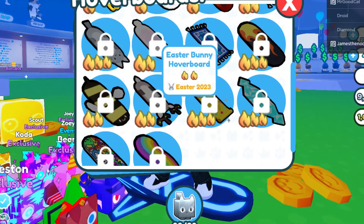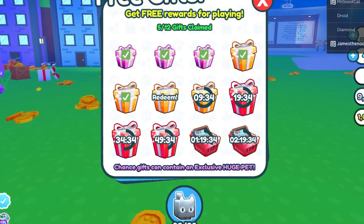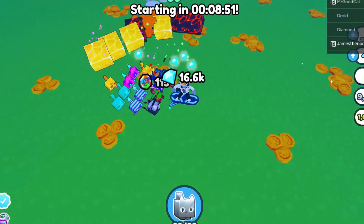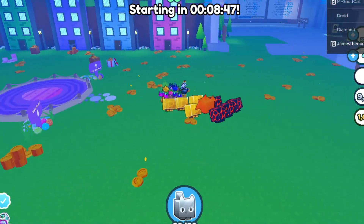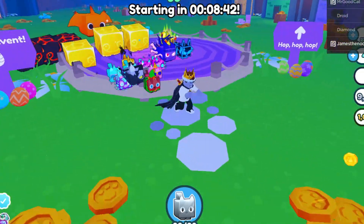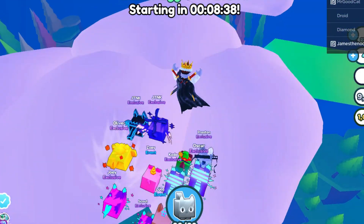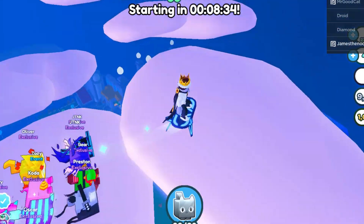To unlock this hoverboard, which is super cool, we're going to have to be in hardcore mode. The good thing about it is you don't have to have that many areas unlocked, but you do need to be in hardcore. So we're in hardcore mode right now. We're going to go to the Easter event which is right here. Let's go up to the clouds and find our way up to the Easter event — it should be really easy.